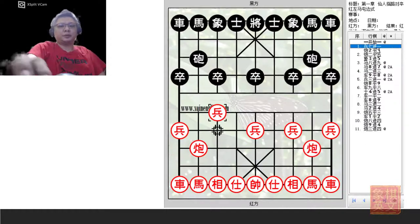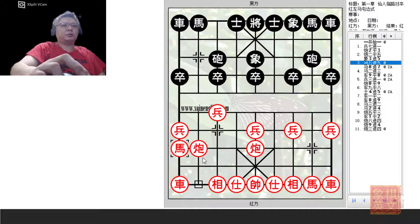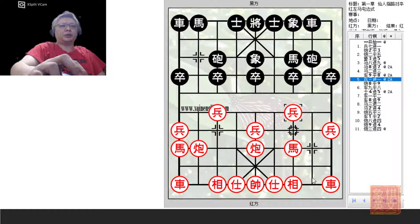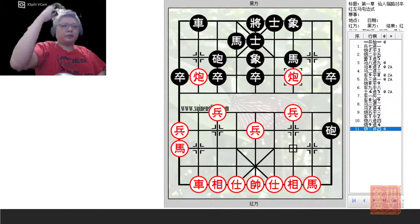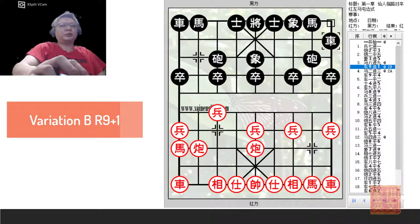A short recap: upon the opening — Thundering Cannon, Central Cannon, right elephant — this was the topic of discussion. In Variation A, H8+7 was played. It is very important for Black to develop his chariot as a flank chariot before Red does. Red should not play R1=2 or the cannon will go across the river for a blockade. The 3-step tiger allows the chariot a clear flank. After some maneuvering, Red would command the spatial advantage. Since H8+7 would not be very ideal for Black, Variation B would be the recommended variation.